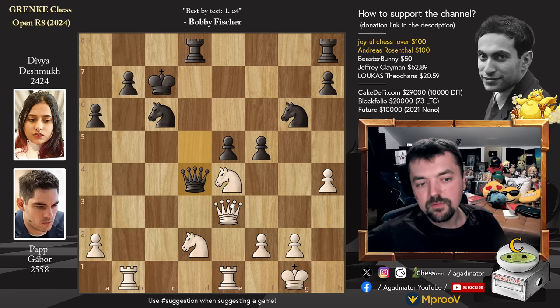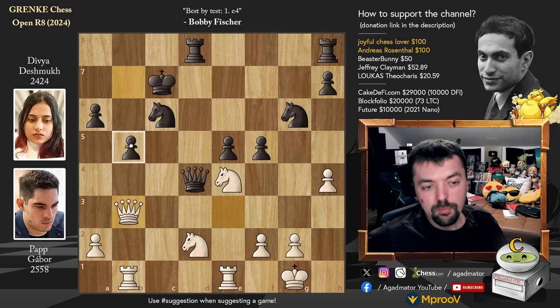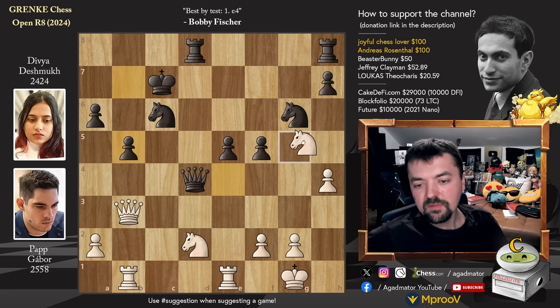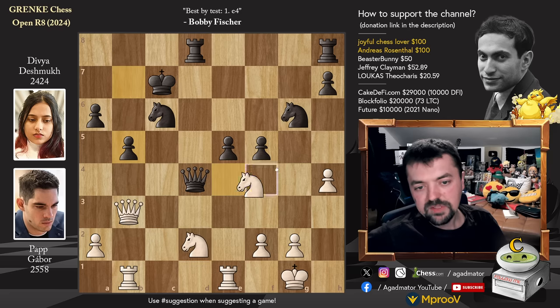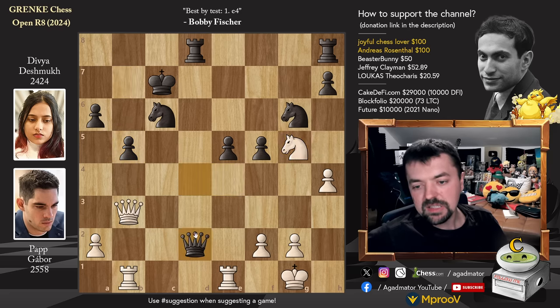Divya does not allow even this — she plays Queen to D4, stops Queen to B6, and just says I'm up a pawn, let's play this endgame. So Queen to B3 — of course Gabor declines this, he wants to go for Queen captures on B7. Now Pawn to B5, already down to 4 minutes on the clock. Divya is playing this for the win. We have Knight to F3 — still probably holds. But after Knight to G5, now the position is lost. Queen captures on D2, we have Knight to E6 with check, King to B6.